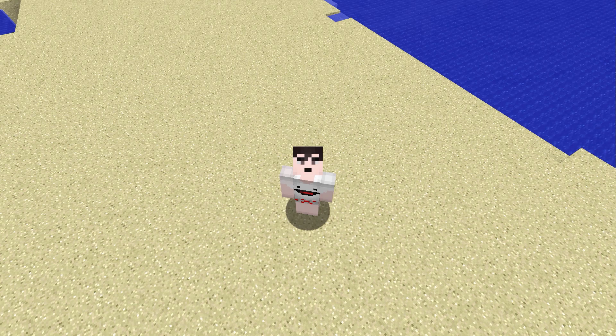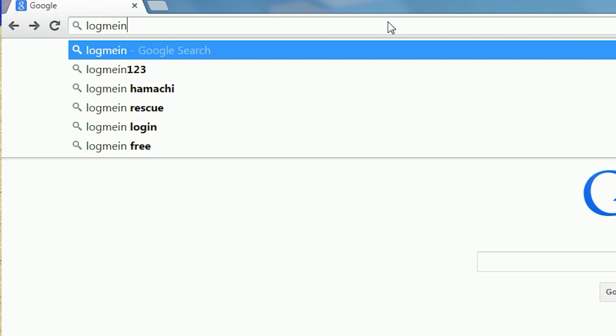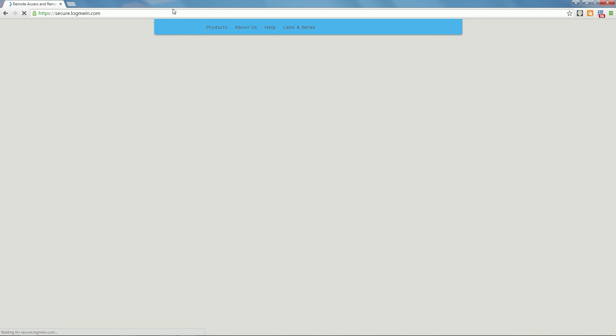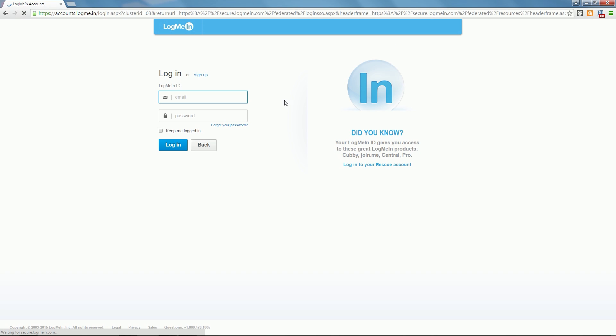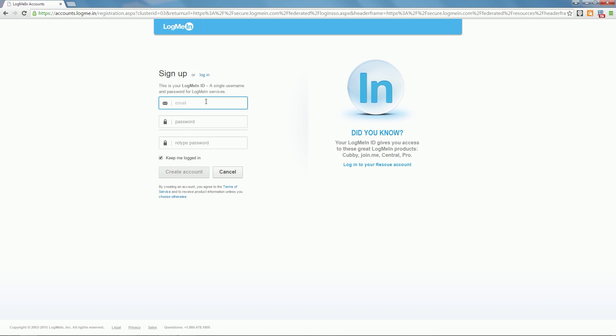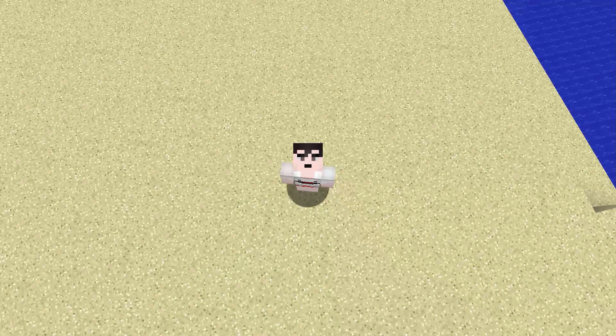So the first thing you'll have to do before starting this tutorial is you'll have to make a Hamachi account. I've already supplied you with that down in the description where you can go to the Hamachi link. I have a link down below and you're just going to make an account for that. And once you're done with that we can start the tutorial.